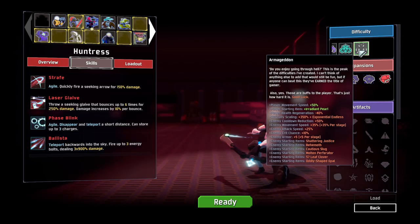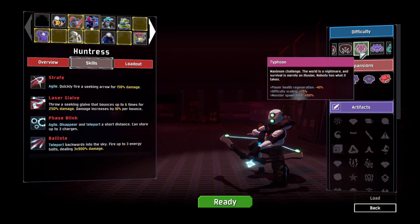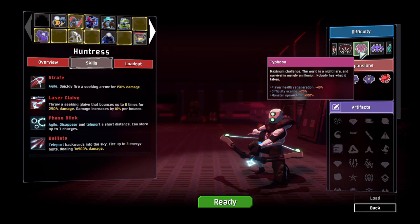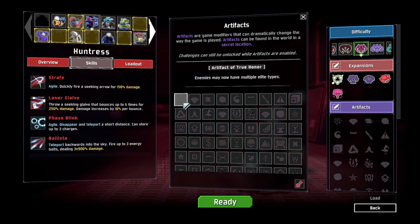Armageddon also gives enemies movement speed, crit chance, attack speed, armor, and a bunch of different starting items. There's some wacky stuff going on. I think for this one we're just going to go with Typhoon — harder difficulty scaling and monster spawn limit — but we're also going to mix in some artifacts to make it a little easier on ourselves.